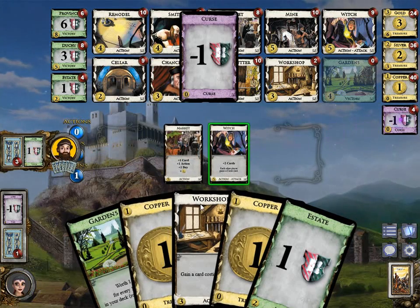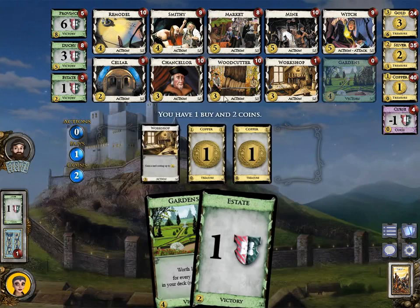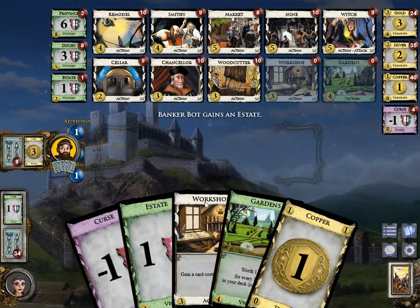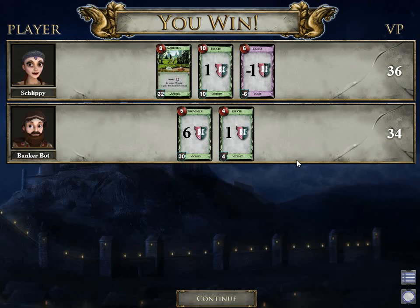We buy another Workshop. We'll empty Workshops before Estates if we can, because ideally we want a Workshop in every hand, and we also need the third pile empty to end the game. Workshop, Estate. Workshop, Estate. Now we need at least two more turns — that's bad. He has five Provinces. The second last Estate. But we have 32 points from the Gardens, 10 from the Estates, minus 6 from the curses — and we win by 2 points. That is the rush strategy in a nutshell. The board wasn't really ideal for a rush strategy because there was Witch big money, but I only took out the key components for the engine. We got a little lucky, but this was just to illustrate the rush strategy — how to play it, not exactly when to play it, because that's a tough call.